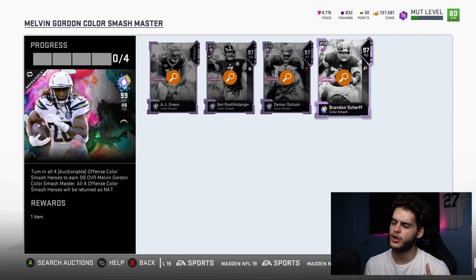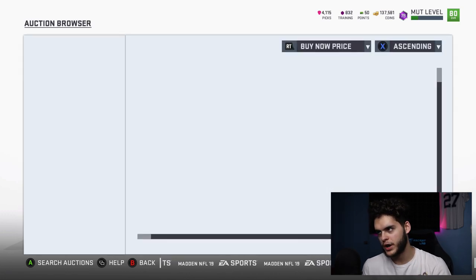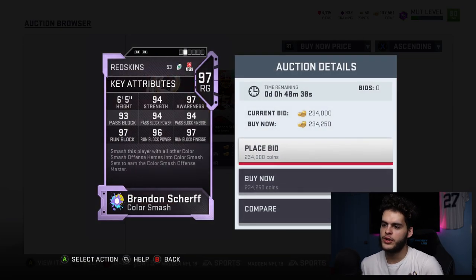The top two guys overall — out of both sets including Derwin James and Bradley Chubb — I'd rank Brandon Sheriff at number two. Once you have this guy powered up and chemmed up, he's going to have almost 99 everything when it comes to blocking, and his lead block is pretty good too.